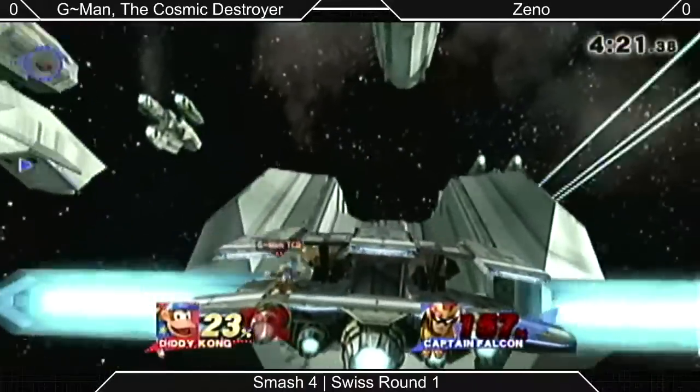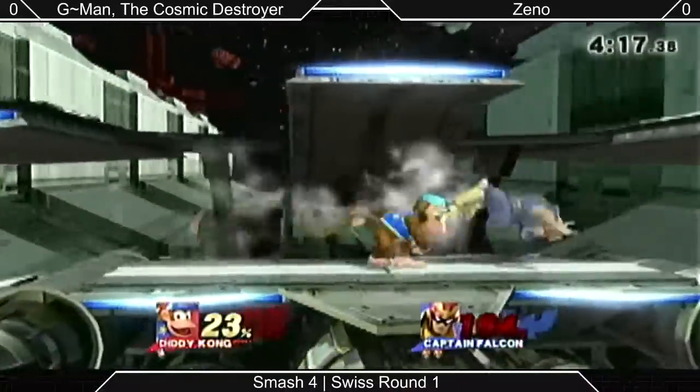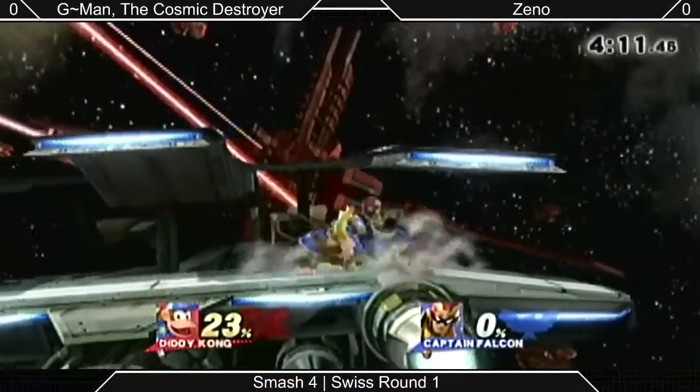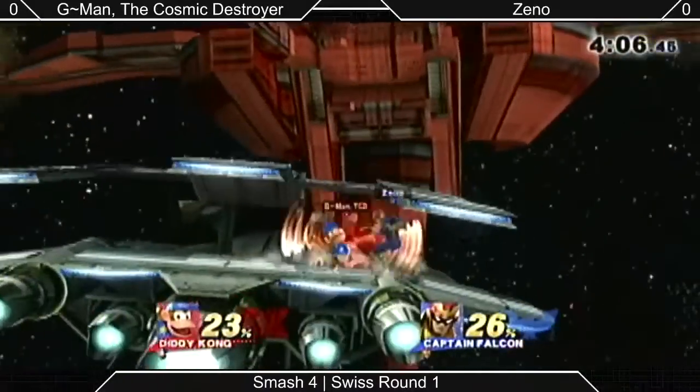Diddy with the melee there, but he gets the backwards hit on it so it doesn't get the kill. The banana is fitting into the F-smash that's going to take Xeno's first stock. Xeno's got a 22% lead, but he's going to lose it real fast to a lot of Diddy combos.